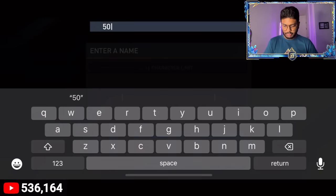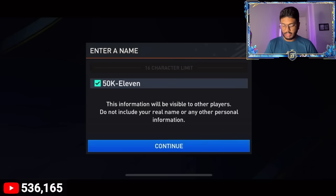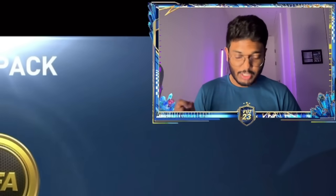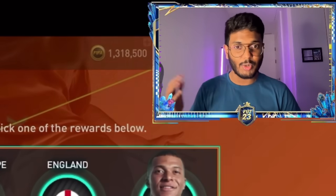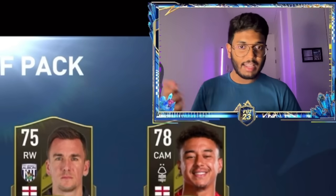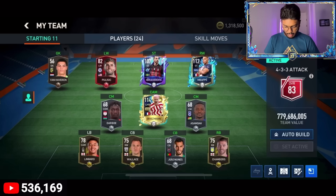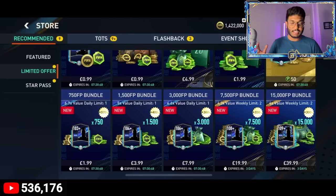I'm going to go with the 50K FP squad. Let me just change it - yeah, 50K 11, that's better. I'm going to go with this and upgrade this account. If you're interested in taking this account, let me know in the comment section below - I'll pick one winner randomly, so leave your Instagram or Twitter ID. Let's put Zlatan at striker, Mbappe at right wing, and Pulisic at left wing. First squad is 83 overall.